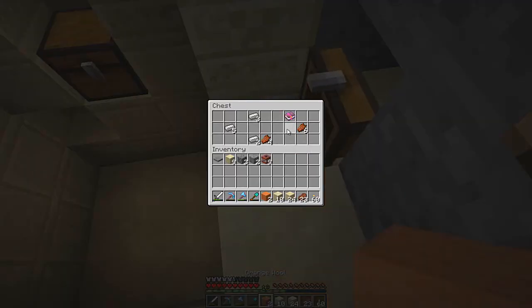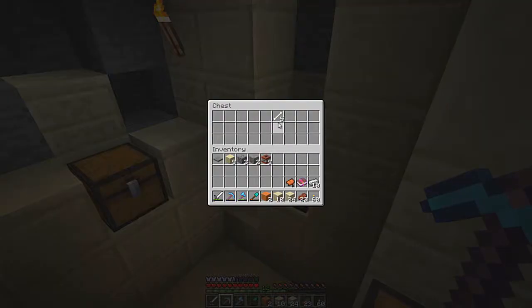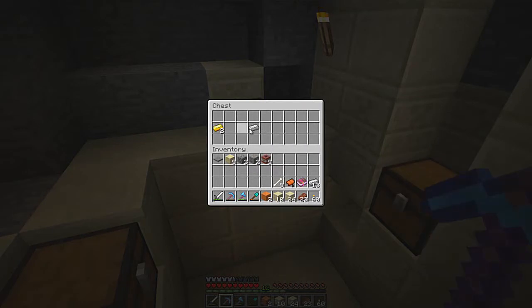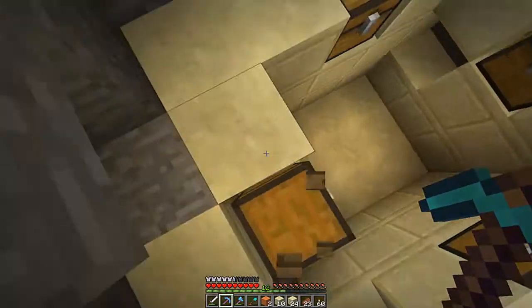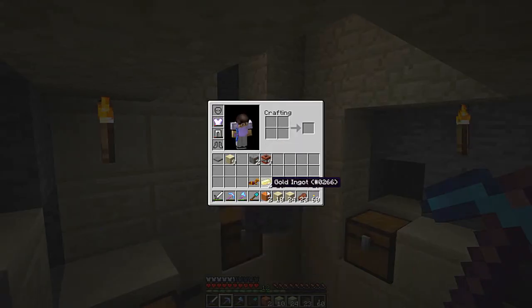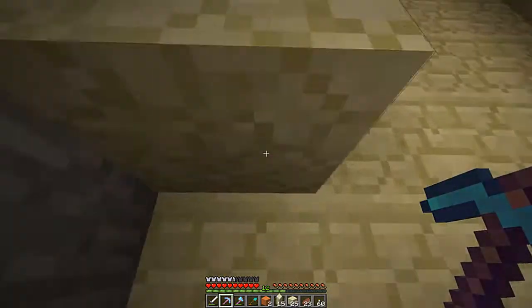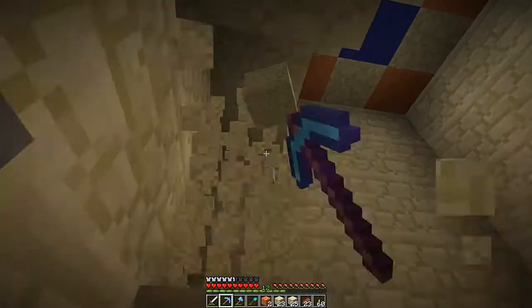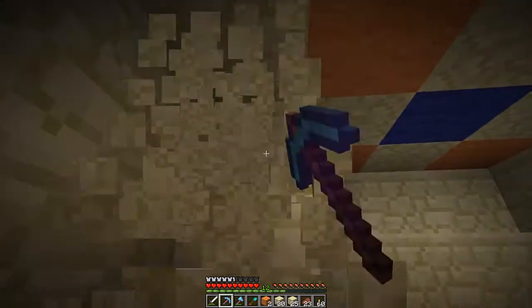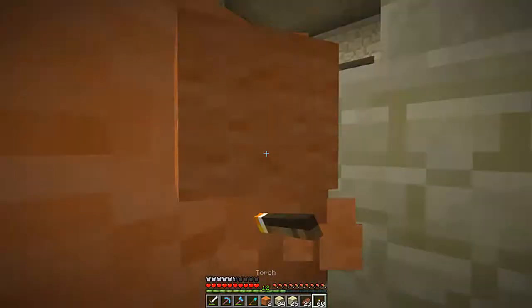Let's check out what's in the chest. Loads of iron - that's cool. Don't need rotten flesh. Luck of the Sea II - that's interesting. A saddle - pretty good. More bones, golden horse armor - that's pretty cool. The only thing is it doesn't have Unbreaking, which really sucks, so it'll wear out pretty soon.